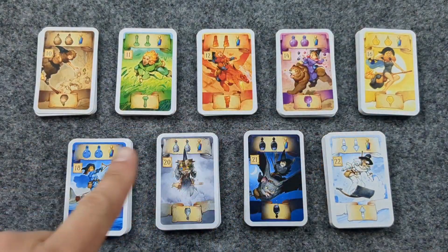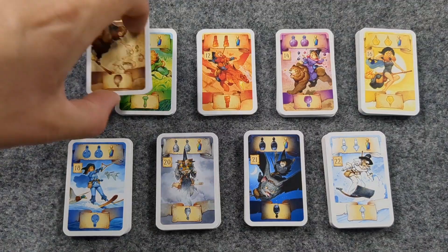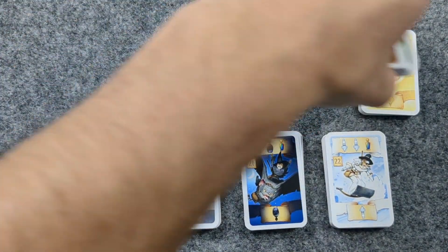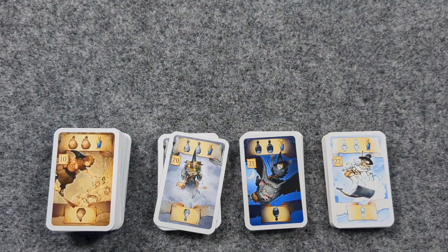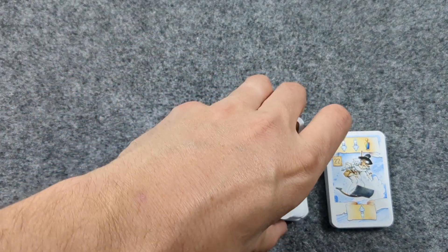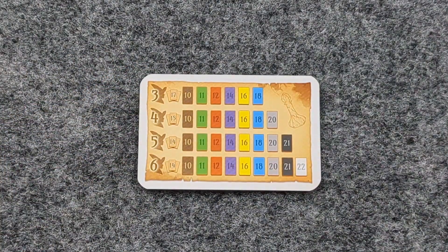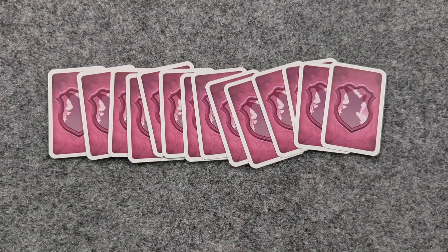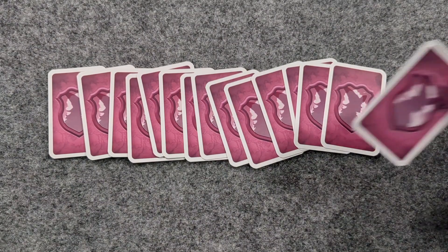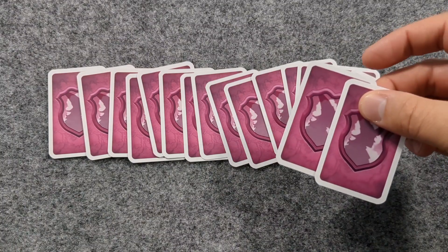Take which card piles depending on the number of players. For a 3 player game, take 10, 11, 12, 14, 16, and 18 and shuffle them together. For a 4 player game, add 20. For a 5 player game, add 21. For a 6 player game, add 22. Then shuffle the which cards and deal each player the following number of cards: for a 5 or 6 player game deal 14 cards, for a 4 player game 15 cards, and for a 3 player game 17 cards.